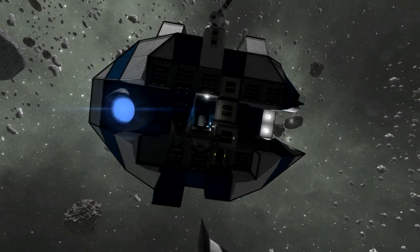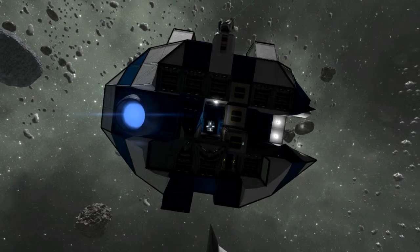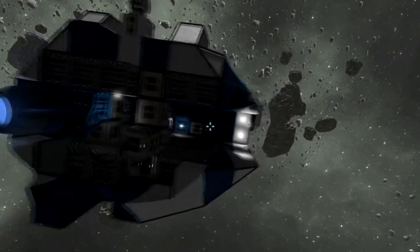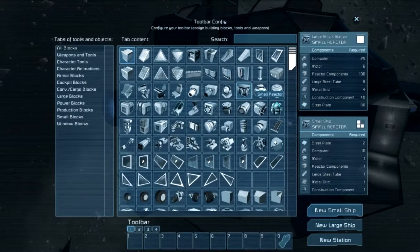Hello everybody, Foxy Delegance here playing Space Engineers. I figured a couple things out that I was having problems with starting out — I couldn't find them on Google or YouTube or anything like that. First, let's show how you get a grinder or torch or anything like that into your inventory.